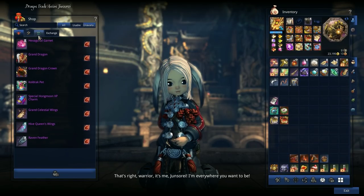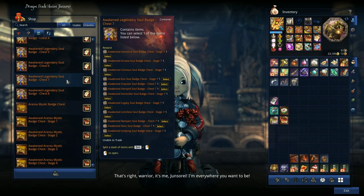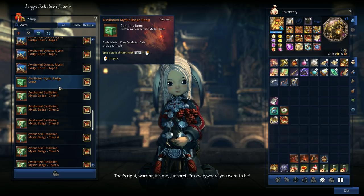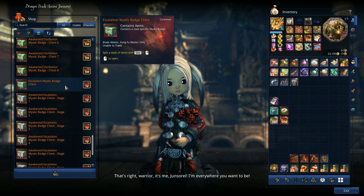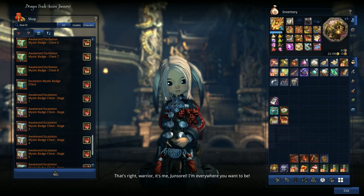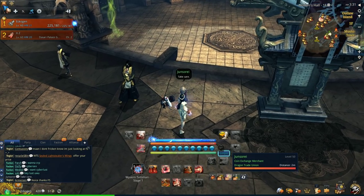Finally, for your Mystic Badge, just talk to the NPC right here, and you can straight up exchange your VT Badge for Oscillation. Or, if you already have the ET grade, you can exchange it for Escalation. So both VT and ET can be straight up exchanged through the NPC.